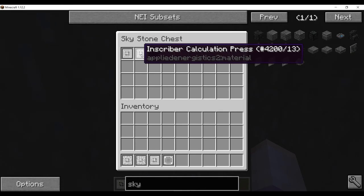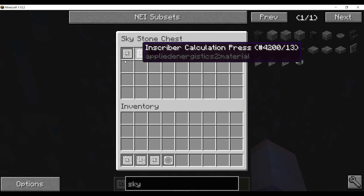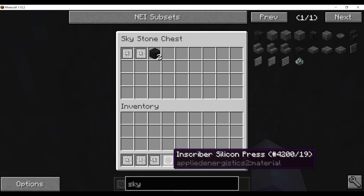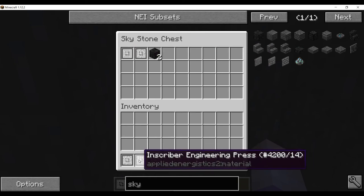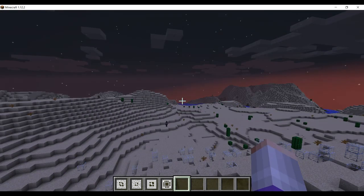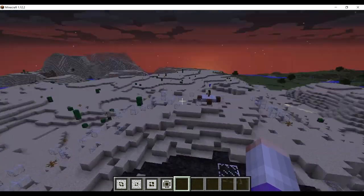Just finding where it is... two hours later — aha, there it is. This one just has the Inscriber Calculation and Inscriber Logic Press. So we're missing the silicone and the engineering press, which means it'll take you at least probably three meteors to get all of the presses you need.